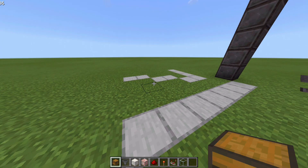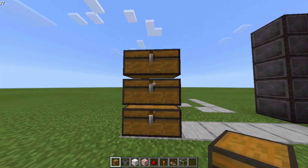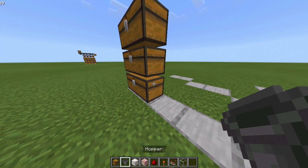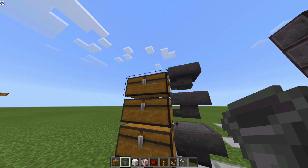Once you have decided where you want to build this, go ahead and grab your chest and place three double chests on top of each other like this. Once done, go ahead and grab your hoppers and place one hopper facing into the double chest. Make sure the hoppers are facing directly into the chest.